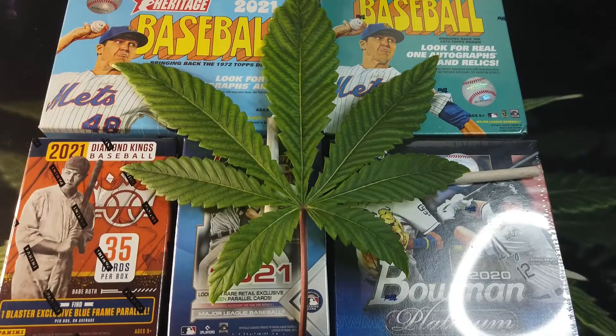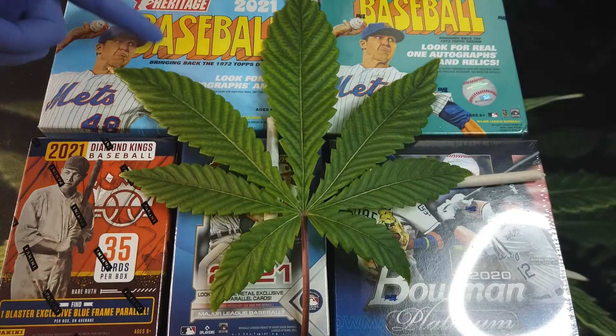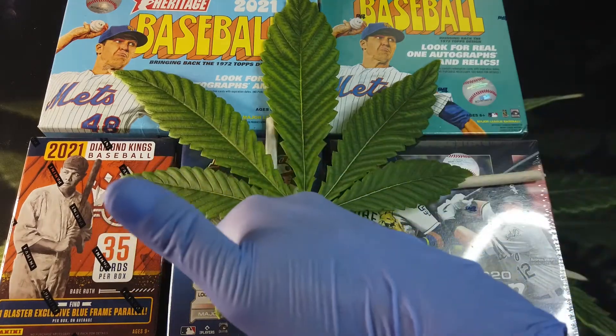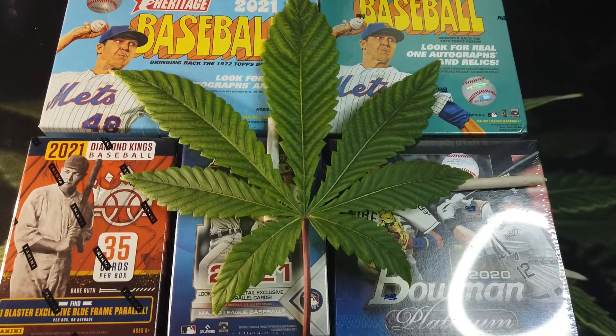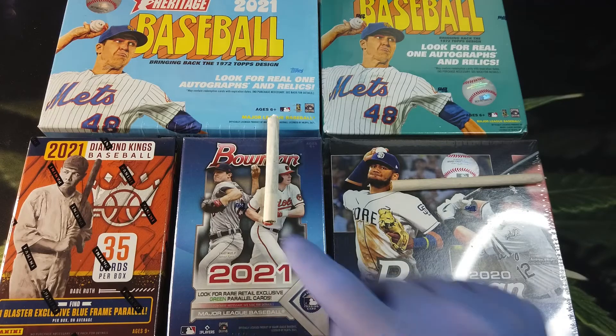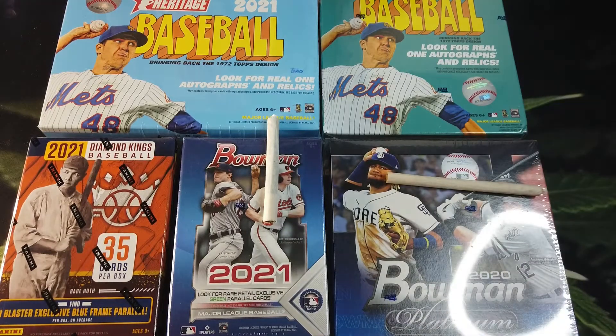Hello everybody, welcome to today's break! We have five boxes here — a lot of retail to open up. We've got two boxes of Heritage, one from Target and one from Walmart, a Diamond Kings blaster, a Bowman blaster, and a Bowman Platinum mega box from 2020. We've got Keston Herstad and Fernando Tatis on the boxes here.